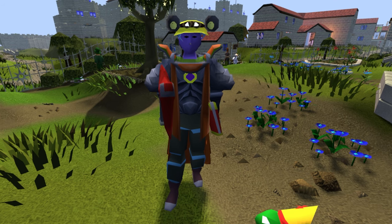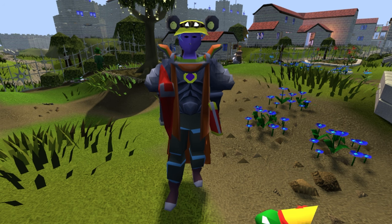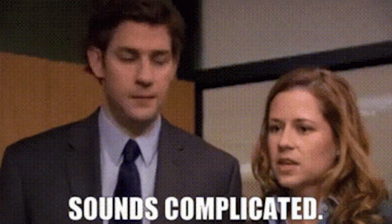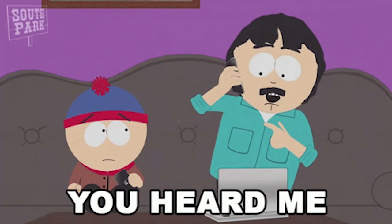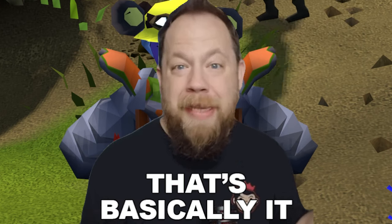First up, let's talk about run energy. You know that mechanic that felt a bit out of place with woodcutting and seemed overly complicated? Well, Jagex heard us loud and clear and they're taking it away as a mechanic for the two-handed axe.